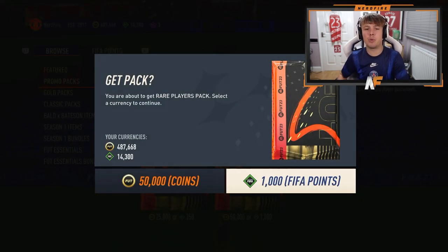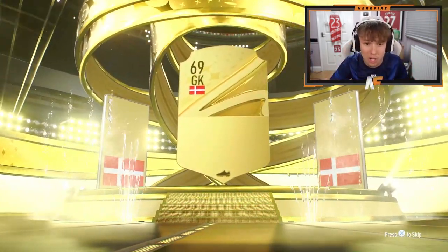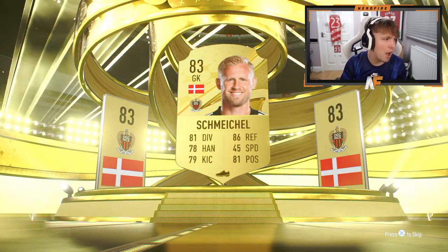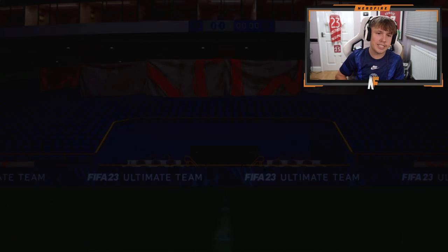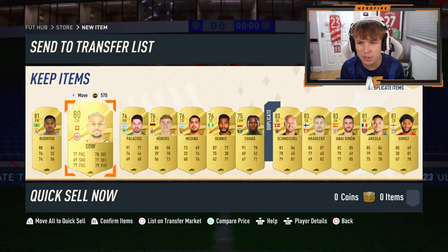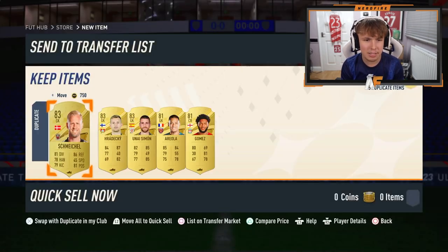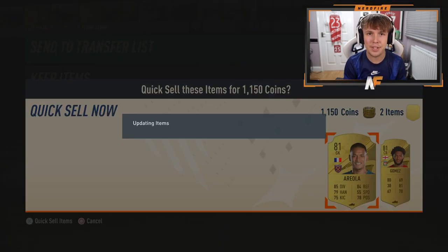All right, here we go — 50k pack number two. We're going to go through five, and if they're stinky we're going to switch up to the premium gold and try and switch our luck up. But this one's not a walkout again. Highest rating in both these 50k packs so far has been 83. Schmeichel in this one. Rodrigo — I don't know if he sells nowadays. He's got a good card but he doesn't sell. I guess we just chuck the 83s onto the transfer list and onto the next 50k pack.